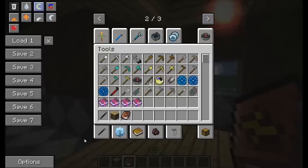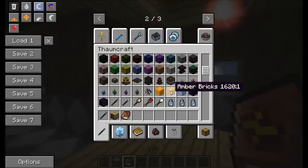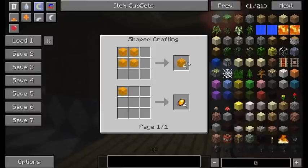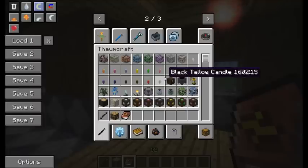Amber can be used to craft a couple types of blocks: amber blocks and amber bricks. Amber blocks require four amber, and amber bricks are made of four amber blocks. You can also get your amber back from the amber blocks, although amber is not really used for very much at the moment.